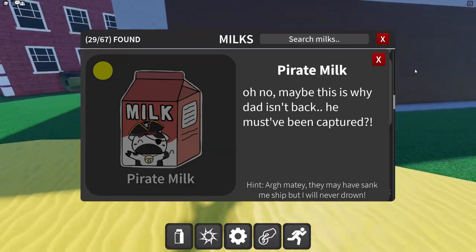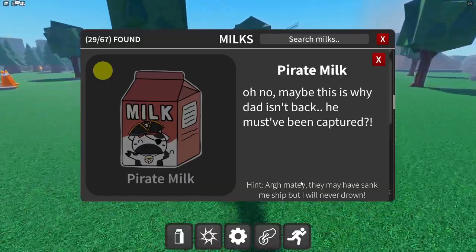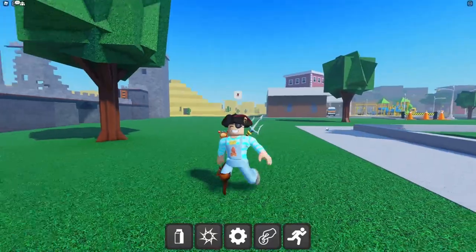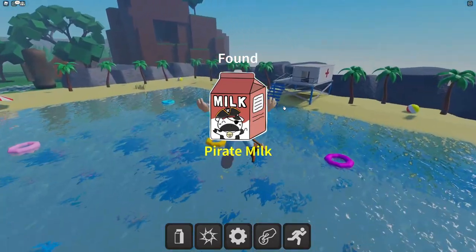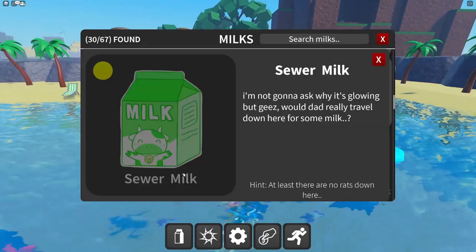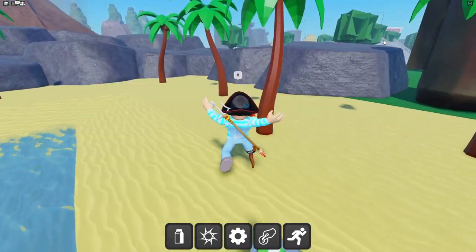Pirate milk — 'maybe this is why dad isn't back, he must have been captured.' The hint says 'they may have sunk my ship but I'll never drown.' Could that be the pirate milk? Let's go! I am literally gaming right now.